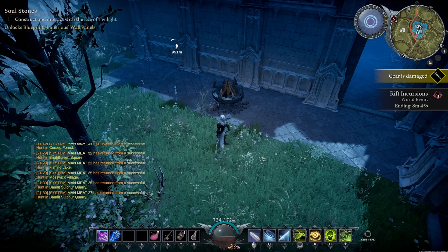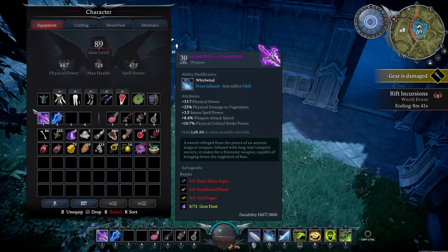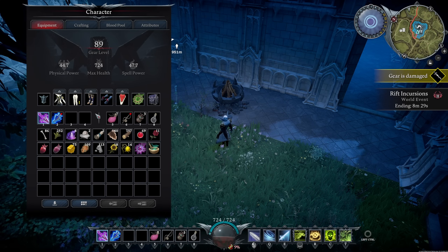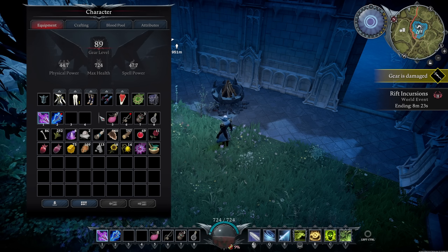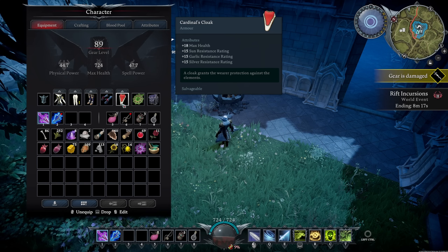Now you understand the basics of what's on your screen and in your inventory. You're not going to find gear or weapons — you're going to craft them all. Don't hold off on crafting something hoping to find it instead. The only things you really find are cloaks; there are a couple you find while playing, a couple you can craft, and some endgame cloaks you can buy with endgame currency from a merchant.